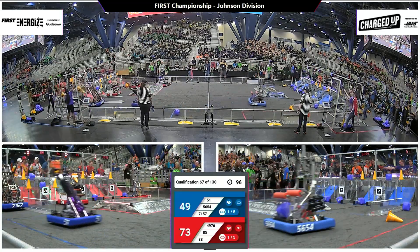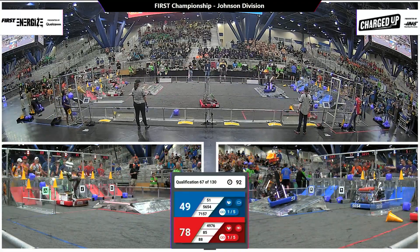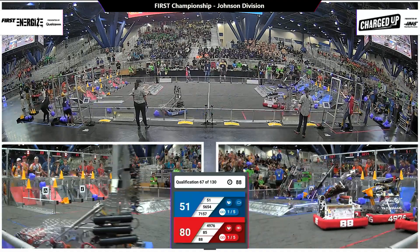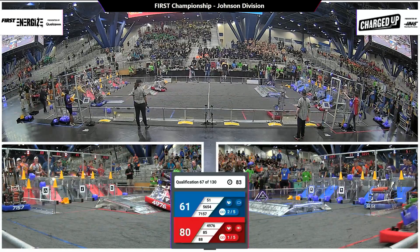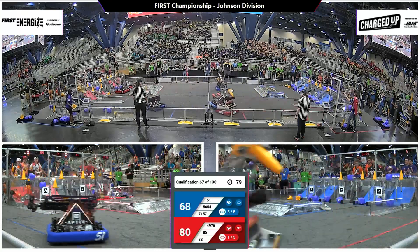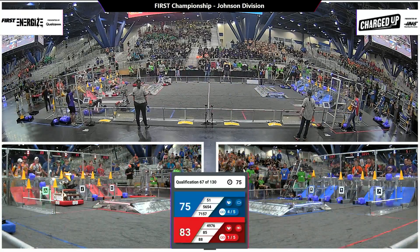56-54 Phoenix, they're maneuvering right around the field here — one of our phenomenal international teams. They drop off another cube there in the hybrid node. Looks like 88 and 85, that's TJ Squared and Bob working in tandem here. They maneuver over to the Red Alliance community and they drop it off.